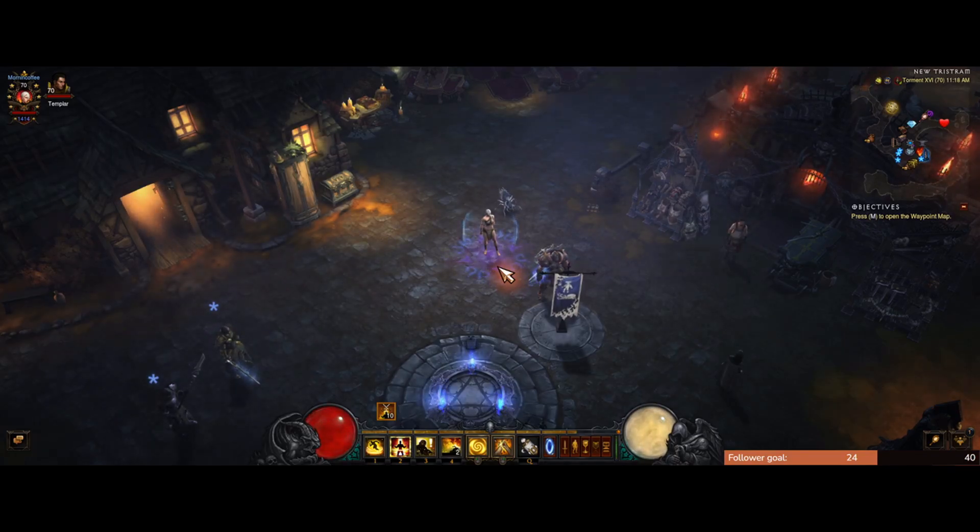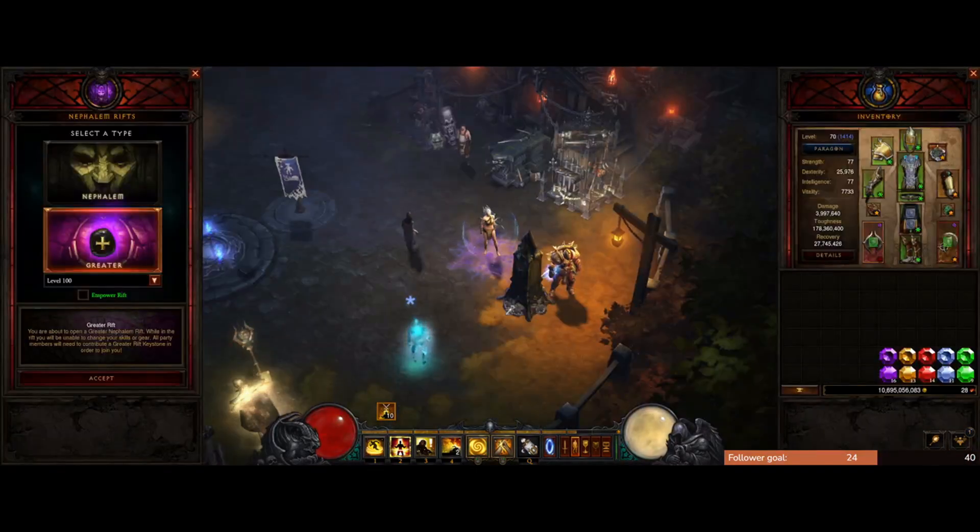That's it for the gear and skills of the build. If you have any questions feel free to ask in the comments. I'm going to cut forward and show a couple of Greater Rifts so you can see the build in action. I went ahead and emptied my inventory and I'm going to do some Greater Rifts live so you know I'm not fishing for the best possible maps. I'm doing level 100s and they're always under two minutes — I haven't had one go over two minutes even on the worst layouts. My average is about 90 seconds.